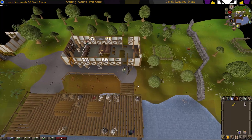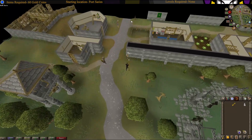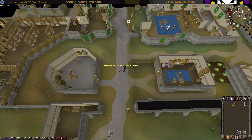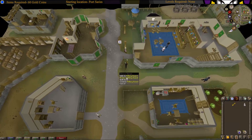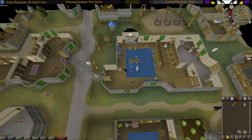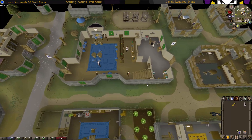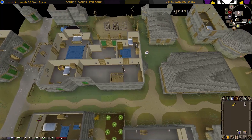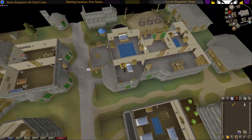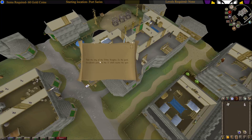Now we're going to Varrock. Once you've arrived at Varrock, go into the inn right at the southern entrance. Go upstairs and in the room right in the back, use the key on the chest. You'll get a riddle.